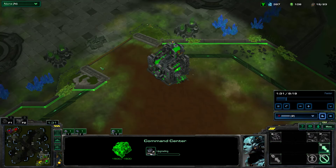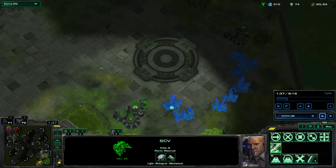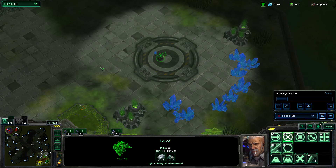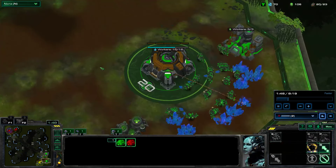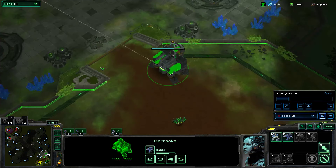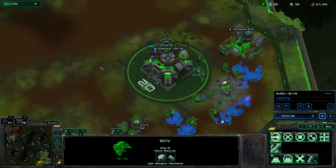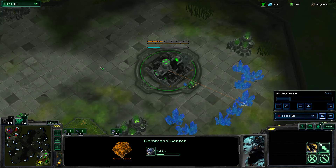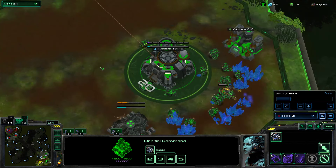The idea behind the build is you get out the quick 2 Hellions and you try to snipe probes. You're going to Reaper at 19 and then Command Center at 20. You're going to send your Reaper across the map, scout around, try to get some damage in, and factory at 20 supply. From here, 21 refinery, reactor at 21, and rally your next supply depot to the ramp at 22 supply.